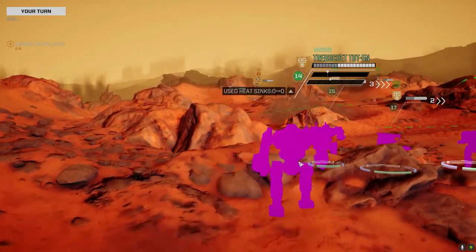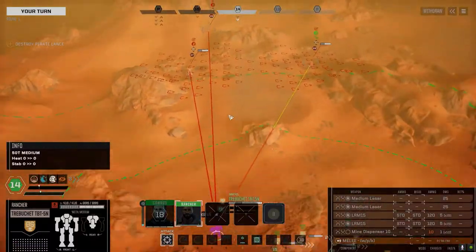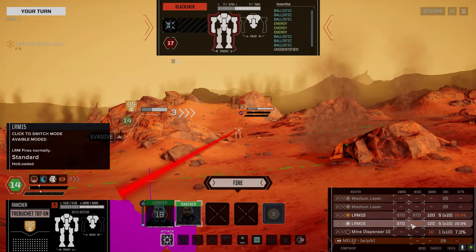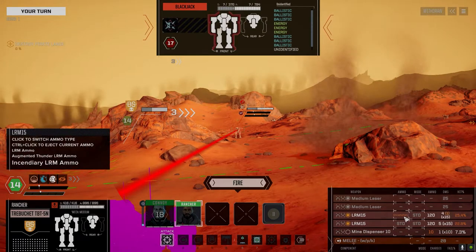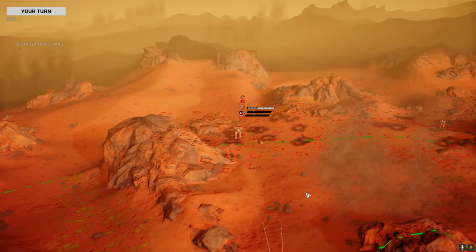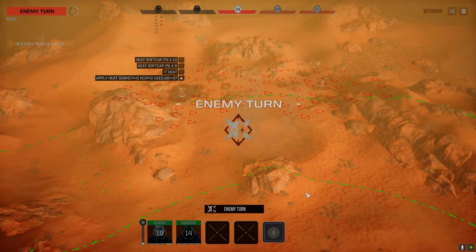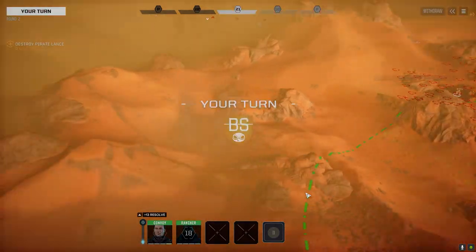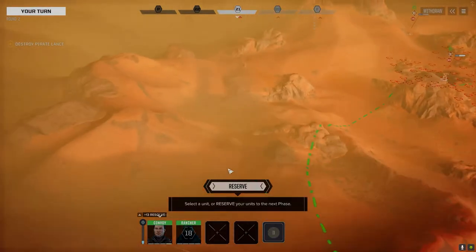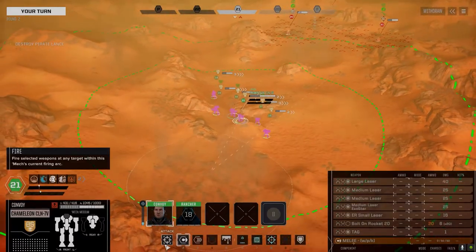Let's get over here. We've got standard, thunder, and incendiary. Since he's got pulse lasers, let's hit him with some incendiary and see if that does anything. Nice. Got a guy on the left here — probably got reinforcements over here, maybe. I don't know, we're about to find out.